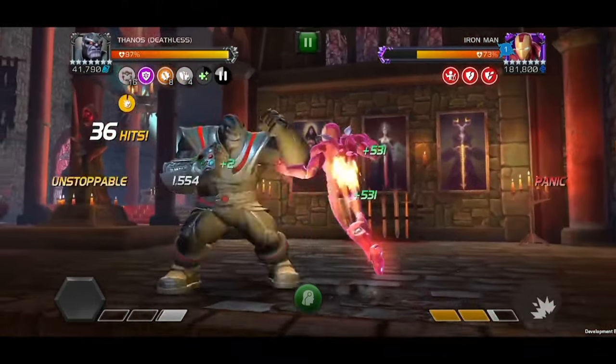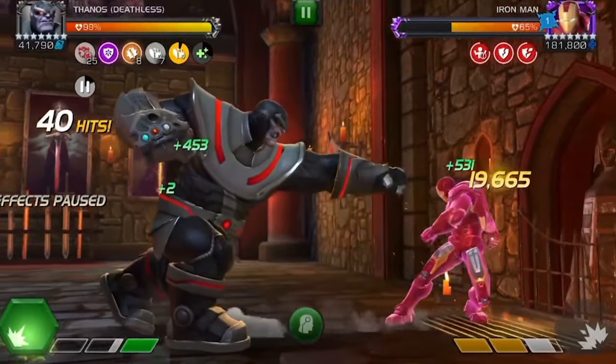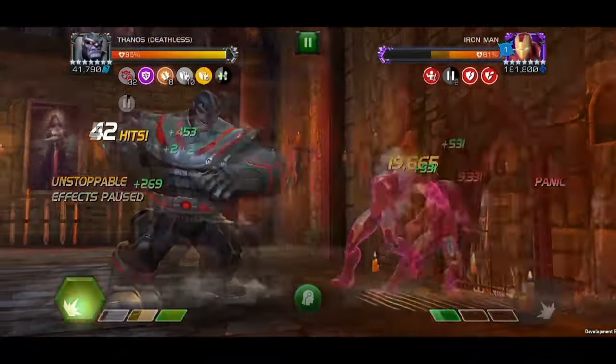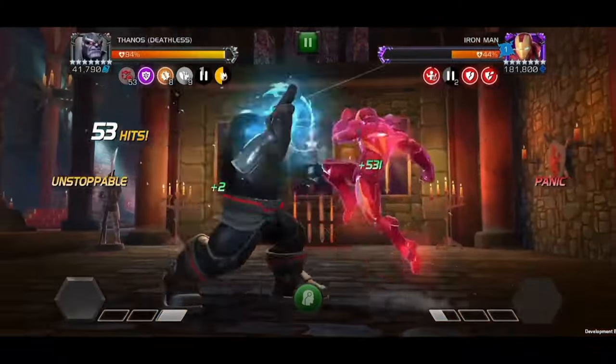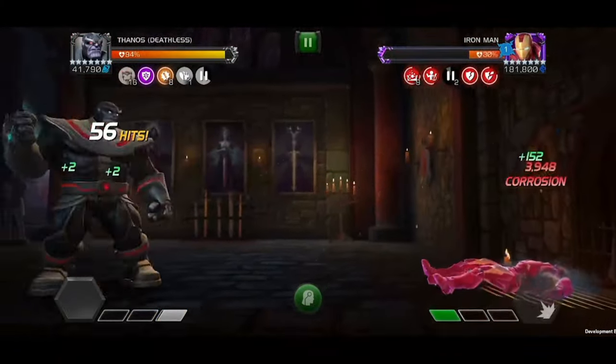Take advantage of your Genesis passive to regen 2% of the damage dealt to the opponent. Then make your way up to Special 2, building energy, and then launch to inflict your Corrosion debuffs and watch the opponent melt before your eyes.